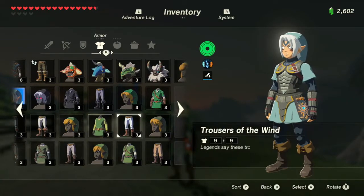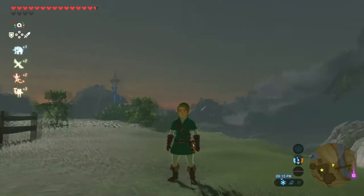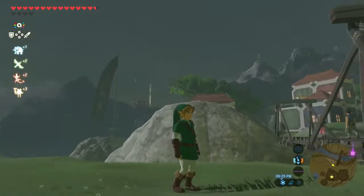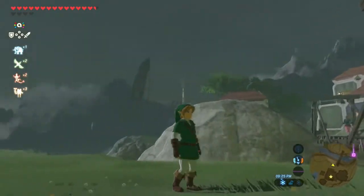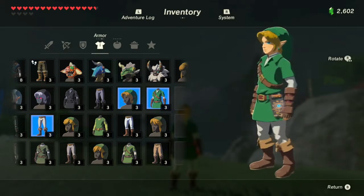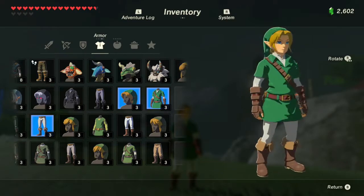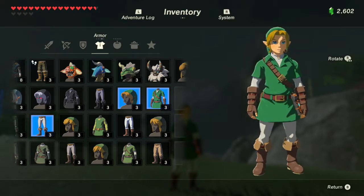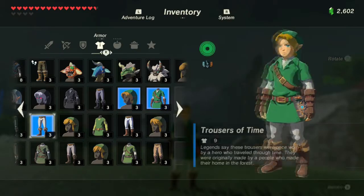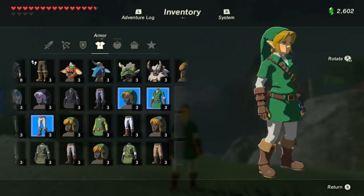The next thing is the Cap of Time, Tunic of Time, and Trousers of Time, which completes the Ocarina of Time Link outfit. It looks spot on — just by changing the hairstyle with the cap, it looks just like the original Link. You can upgrade these and get abilities attached to them, though I haven't upgraded them yet, so there are no special abilities currently.